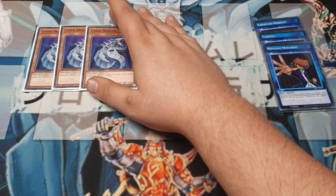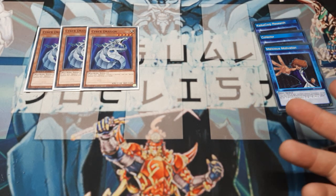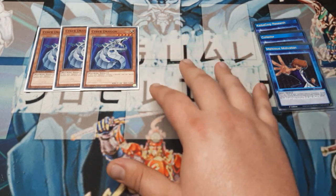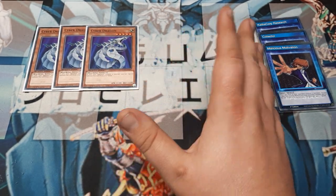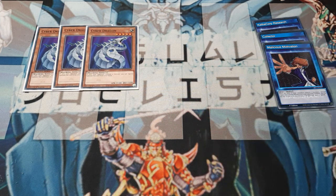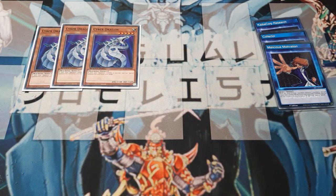Moving into the main deck. We're going to knock our three-ofs off the list right off the rip — triple copies of Cyber Dragon. If the opponent controls a monster and we don't, go get the special summon. What I love about this: if the opponent's already got their three monsters, you go Cyber Dragon, Gilosaurus, and then normal summon whatever. You're talking about being able to then Malicious Motivation, field wipe. Cyber Dragon — first and foremost — play three.